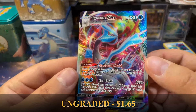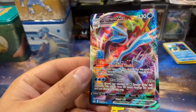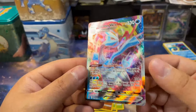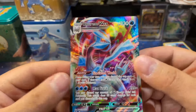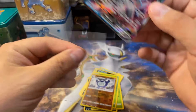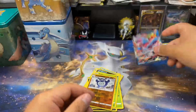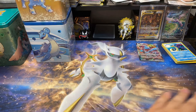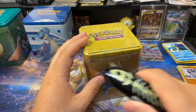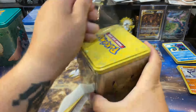First hit of the day — Kyurem VMAX! This card is sick, I love it. You hear that satisfying sound? This card is amazing. I love Kyurem, and the VMAX — I love the rainbows in the background. The texture is fantastic, the swirlies in the background of the card are fantastic. I'll take that all day. First ten cards down, not bad — one hit out of ten, that's not too terrible.